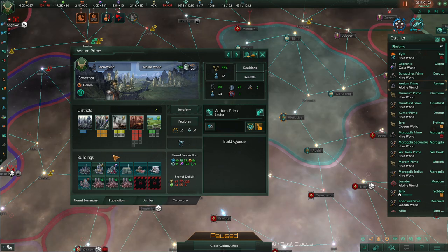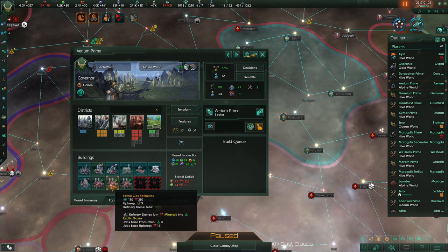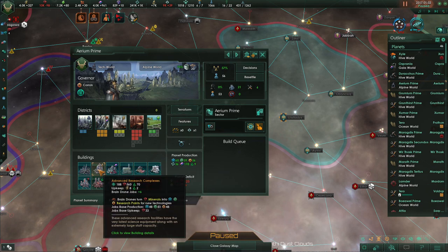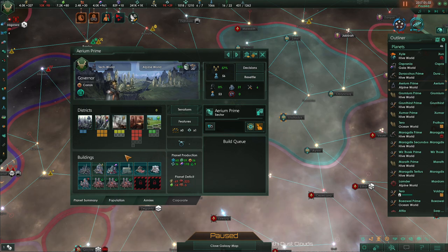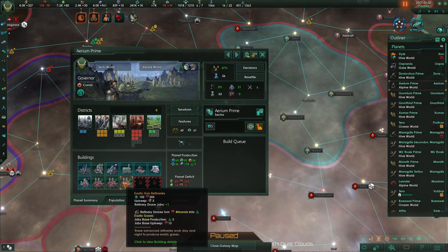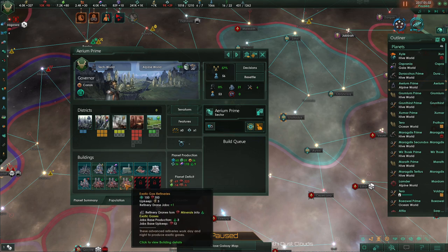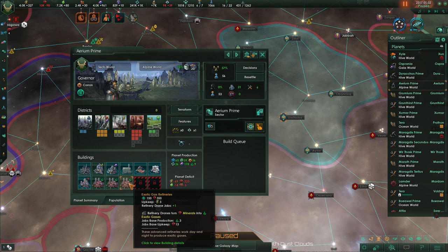Any buildings that give you more jobs upon leveling them up have also been changed. For example, research labs go up by two jobs per tier — two jobs at level one, four at level two, and six at level three. Overall, spamming research labs and filling up building slots is probably going to be more efficient than upgrading them, especially early on. Building slots are going to be a lot more readily accessible, and managing special resources is going to be a lot easier. You could just build a few extra city districts and plop down refineries without having to worry about losing out on research or alloy output.